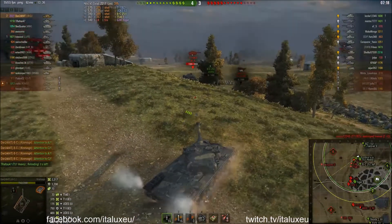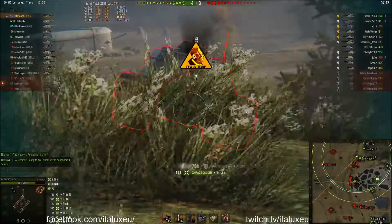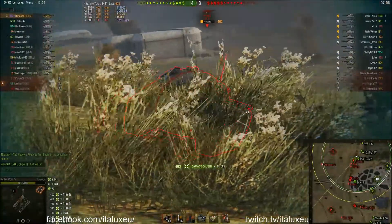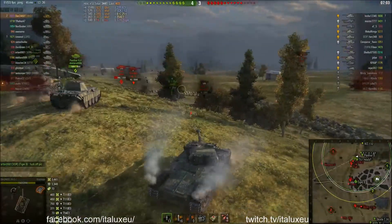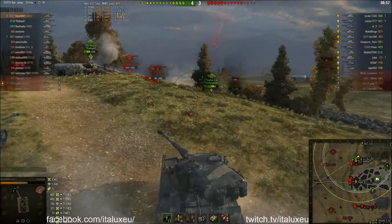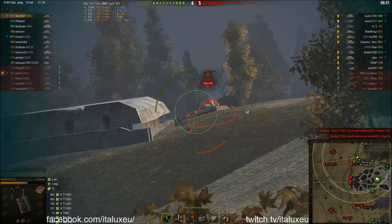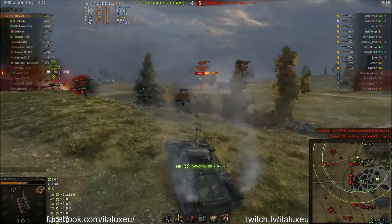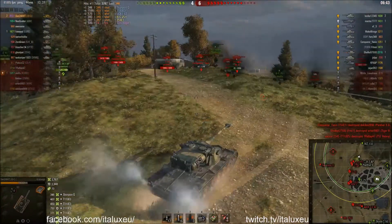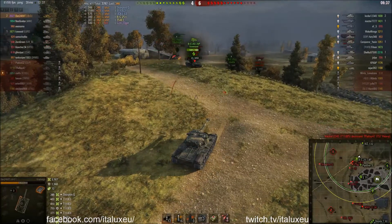Dan is finished reloading and is planning to put his shots into the E3. There's one, that's two in the lower plate, a third one — yes — but not a fourth because now the E3 is showing his upper plate and you're not going to pen that. The Scorpion G actually puts one into your turret. There's still the Scorpion, last shot in the magazine — and there we go. To be fair, if it was me I would have reloaded at that point, so well done Dan for putting that shot into the Scorpion G.